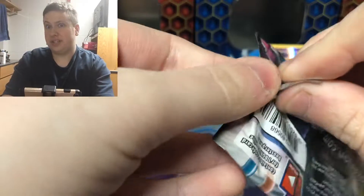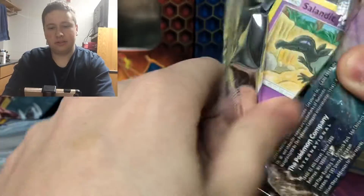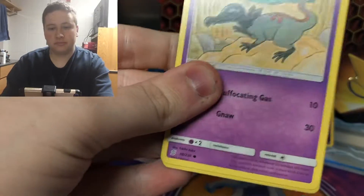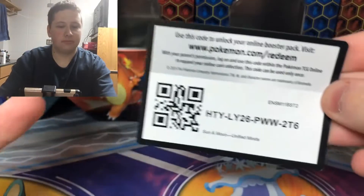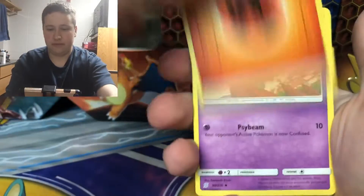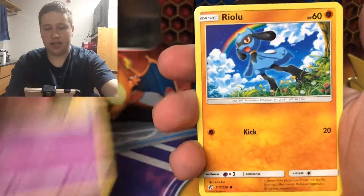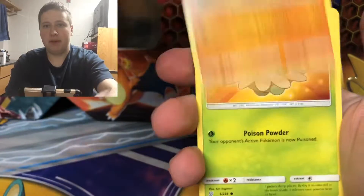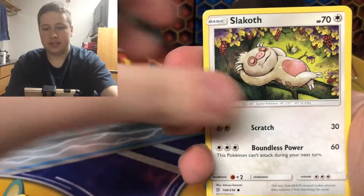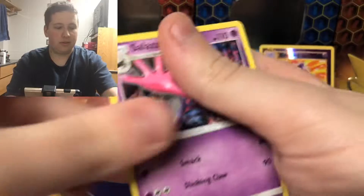Opening up a GX box for $13 — this isn't too bad. Just depends on if I'm getting something good. So we have a Fire Energy, Algeum, U-Turn Board, Corsola, Salandit, Riolu, Meditite, Shroomish, Slakoth, Hone Edge Reverse, and then a Salazzle regular rare.